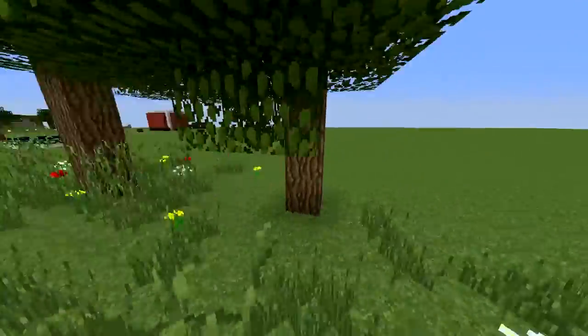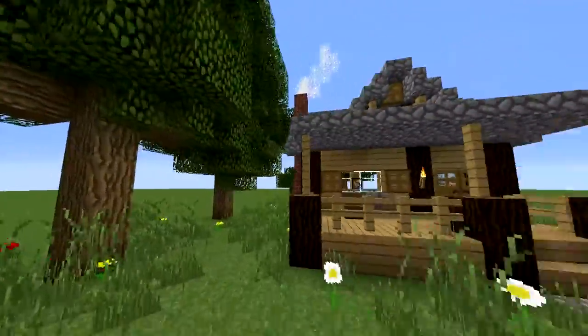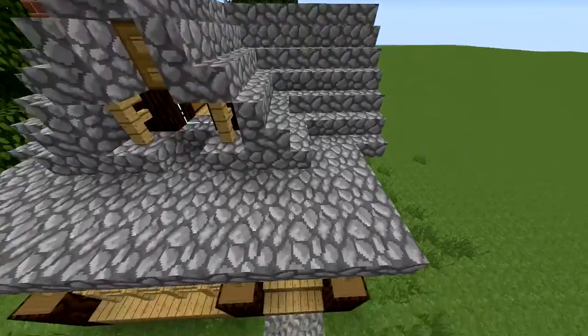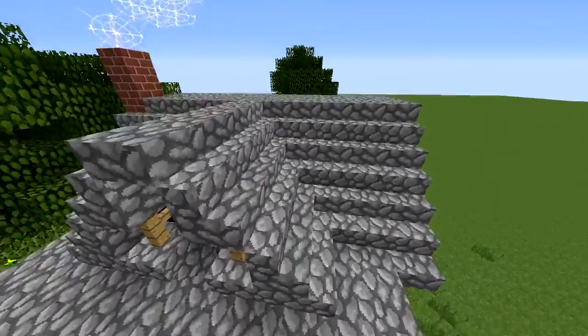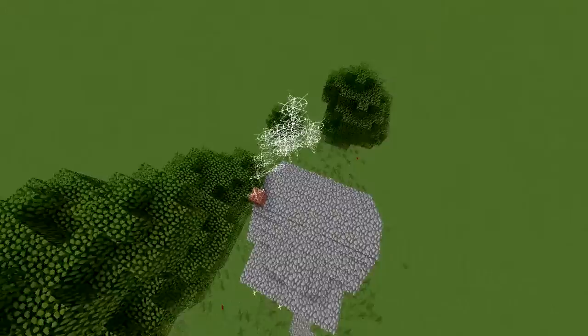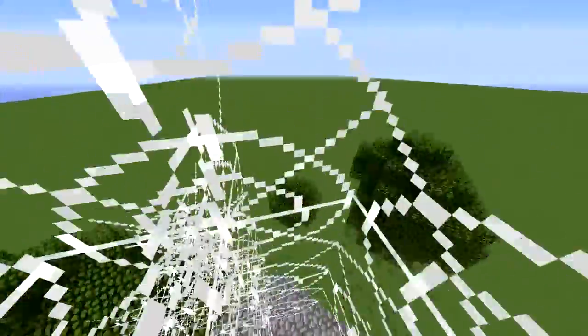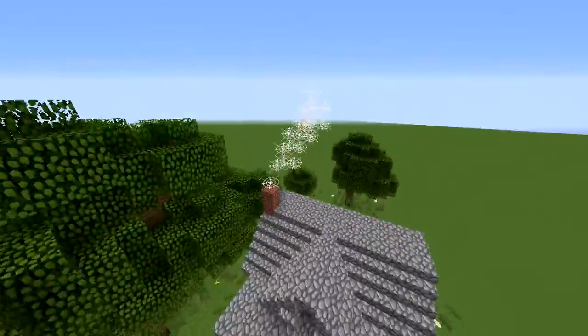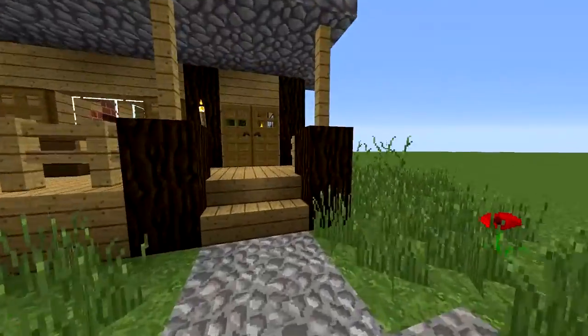The fireplace also doesn't look too great from the outside, but you can always cover that up with some trees that also need to be around a nicely looking house. From above it looks like this, and there are also some cobwebs right here just to resemble some smoke coming out of the chimney.